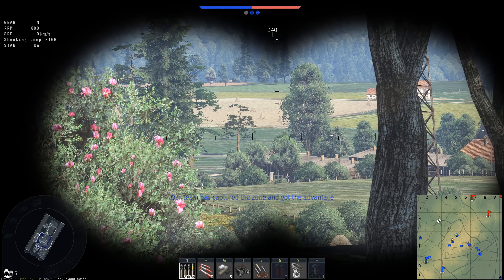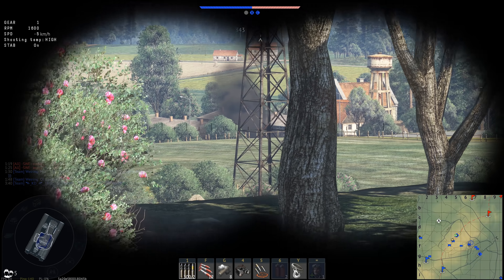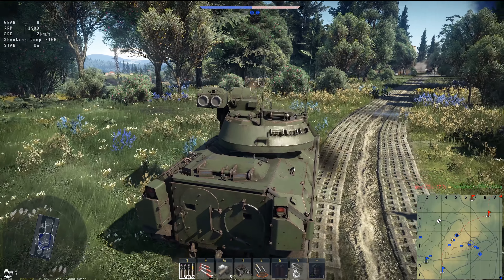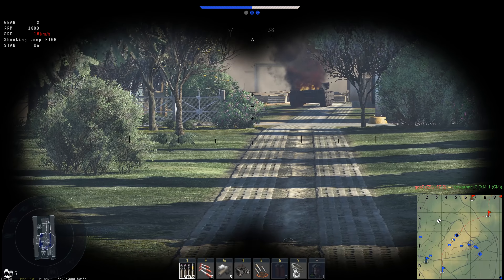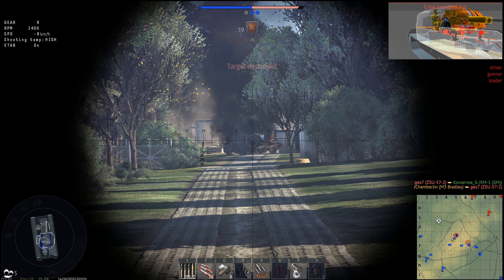All of that on a vehicle that has virtually no armor. It's a very lightweight vehicle — you've got aluminum armor. You're basically driving around in a pop can or soda can. But the weapon systems are very, very dangerous, as this poor ZSU finds out.